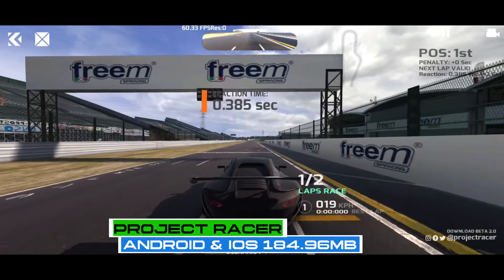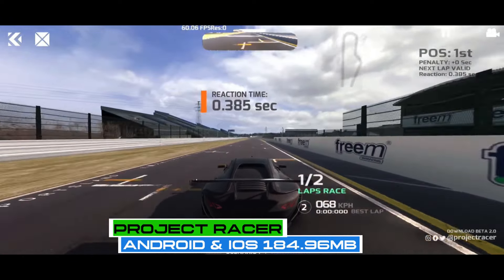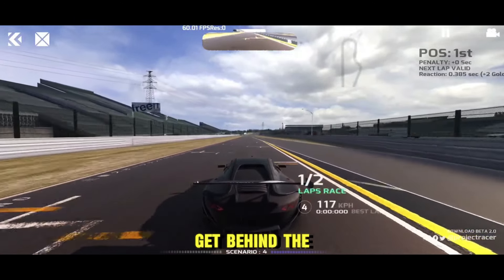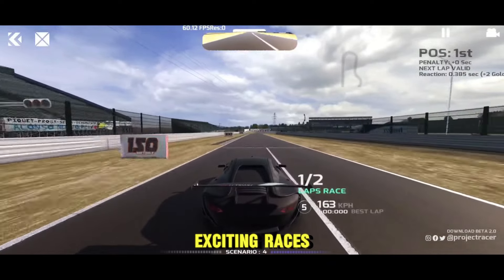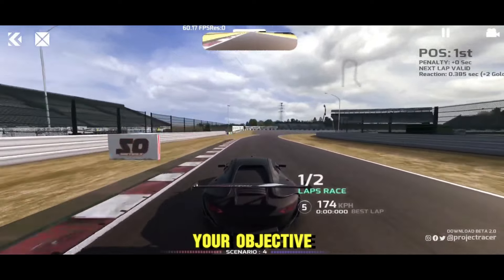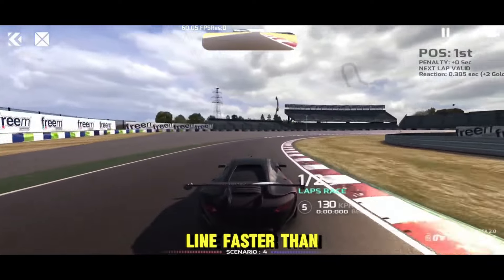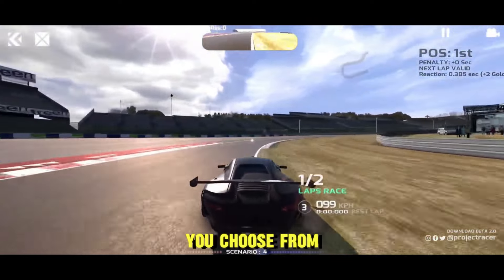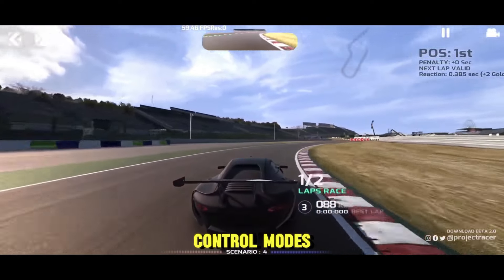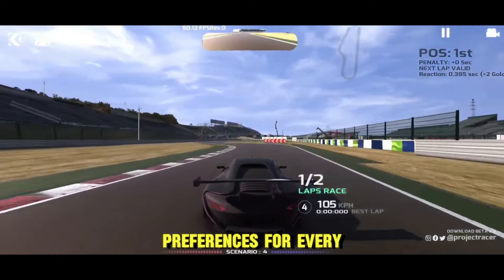Project Racer is a 3D driving game that's just like Gran Turismo or Forza Motorsport. Players get behind the wheel of spectacular vehicles to participate in exciting races on closed circuits. Your objective: cross the finish line faster than your rivals. It has many controls in the options menu — you choose from five totally different control modes, each adapted to the needs and preferences of every player.